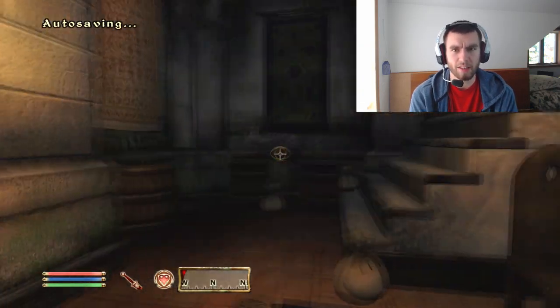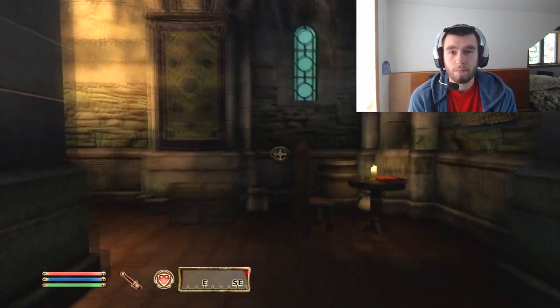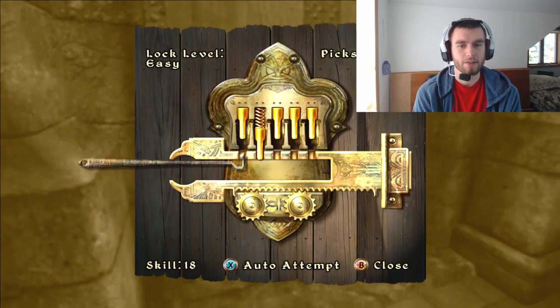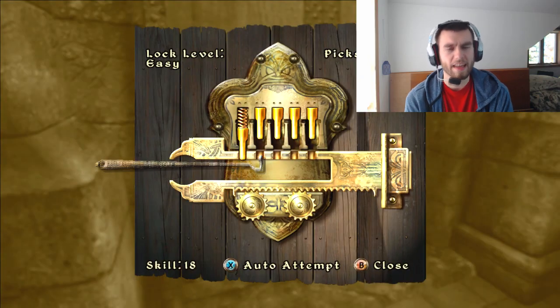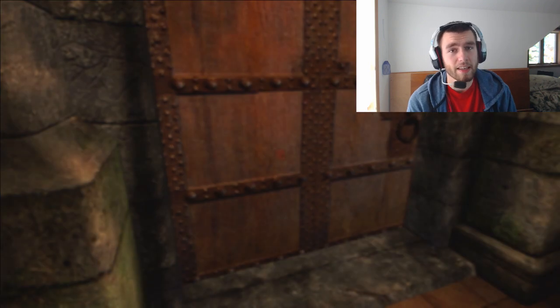So then you obviously need to join the Thieves' Guild — all the beggars are part of the Thieves' Guild anyway, let's be real. And then you just walk around basically being the world's nicest criminal. Remember the Thane in Skyrim, how you could do stuff and be like 'oh I'm the Thane'? Yeah — you're basically making a Thane in Oblivion, except you play as a beggar.